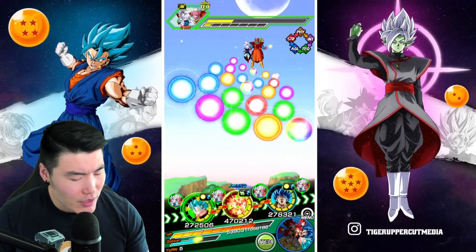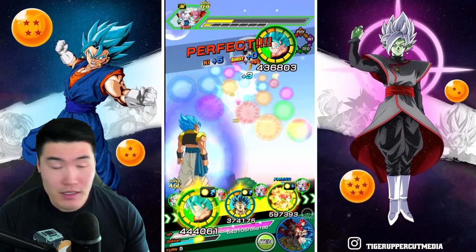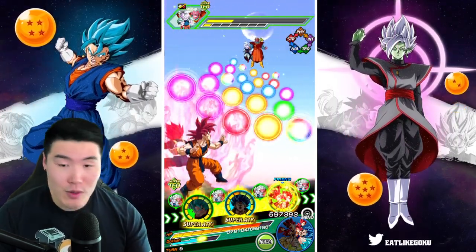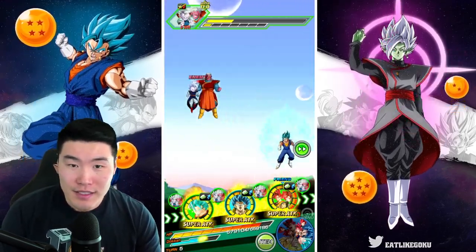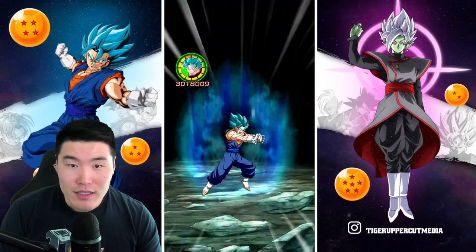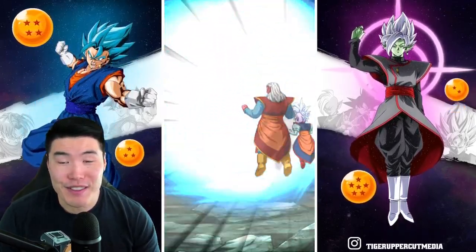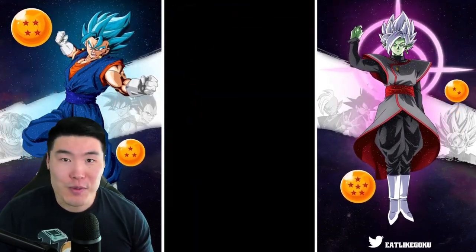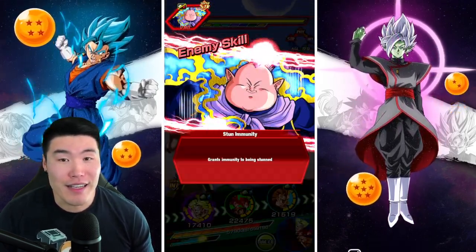Vegito Blue at 200k looking decent — I'm definitely going to let him attack again. Hopefully we're not getting supered with that first attack though, because his defense is still not awesome. We're up to 3 mil per super now. He definitely still has some room to grow, but if we're launching 2 to 3 supers per turn, that's gonna be a lot of damage.